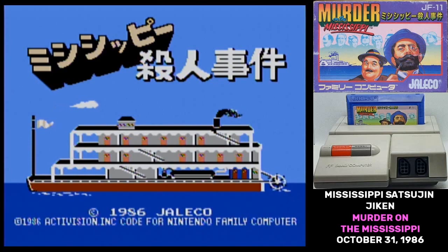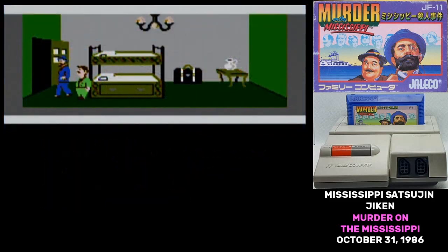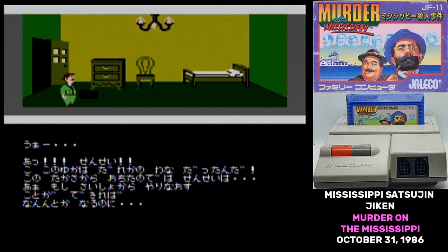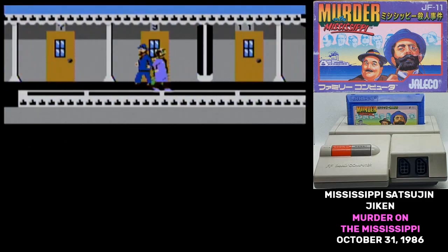Mississippi Setsujin Jikin, or Murder on the Mississippi, is one of the Famicom's most infamous games. To understand why, I'm just going to play out the very beginning of the game. And I'm dead. There's more reasons that it's bad than that, of course. It's just that the death traps that were added in the Famicom version became one of the things that people remembered about it.